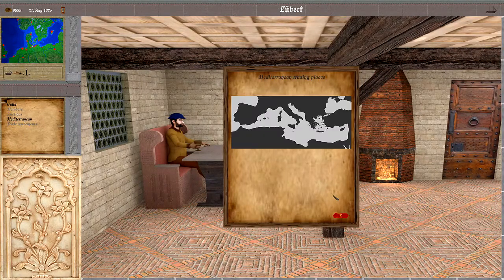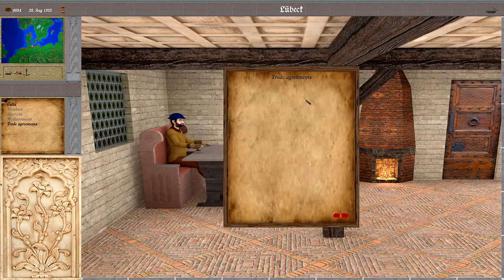We also have the sea map of the Mediterranean, where we can see all the spots that we have explored and where the cities are. And then the trade agreements — here would be listed the trade agreements with cities in the Mediterranean.